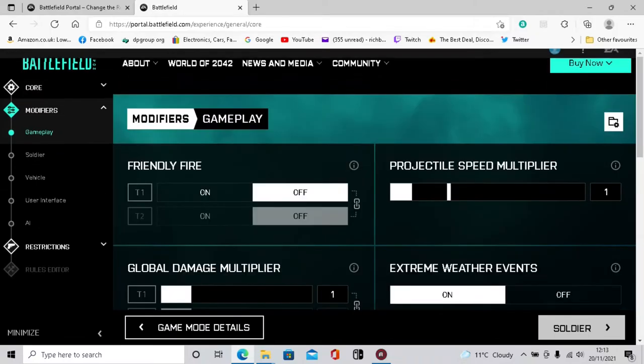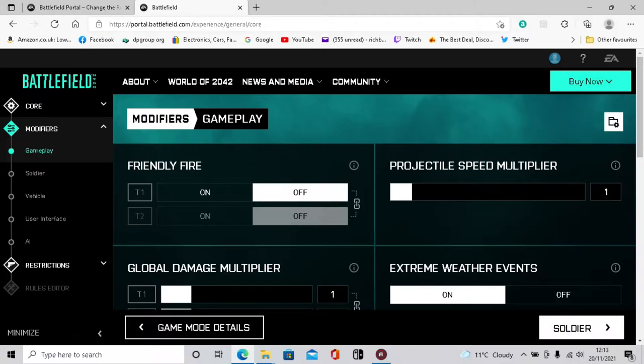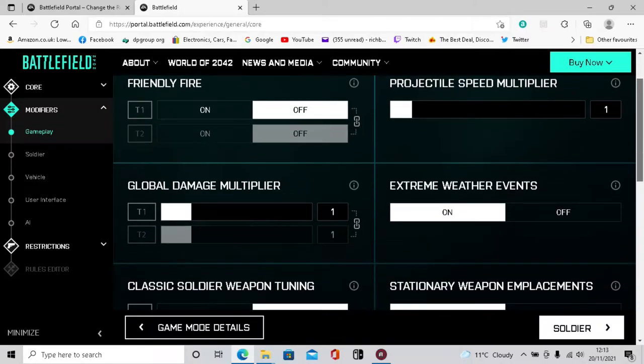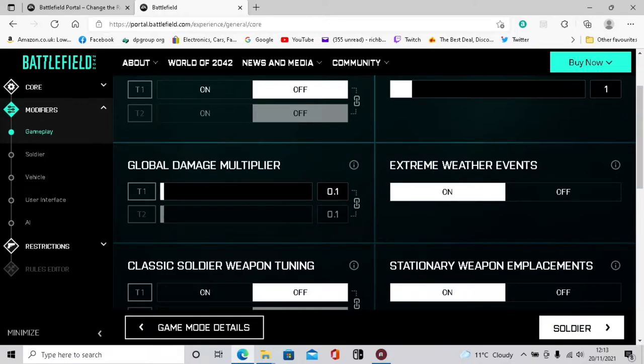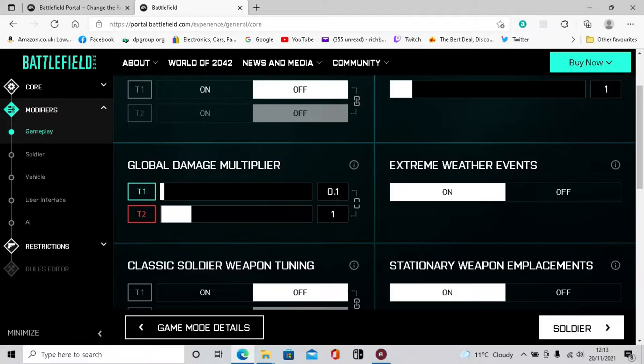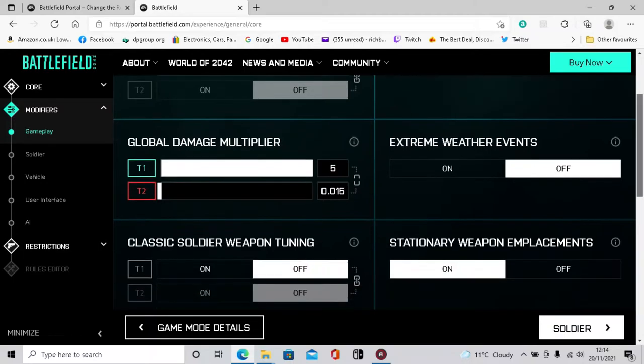I'll leave the reinforcements multiplier - that's not too important. Friendly fire doesn't really matter. Projectile speed multiplier - I think that's just a speed for bullets. Global damage multiplier: if you click that little button you can separate the two bars - T1 is your team. So you want maximum damage for yourself, and the enemy team's damage turned down to the bottom so they don't do much damage to you.